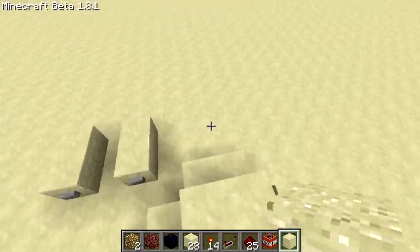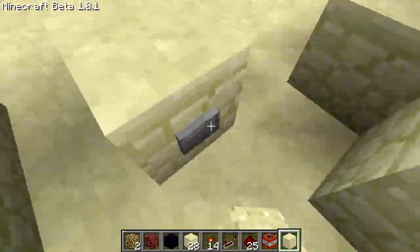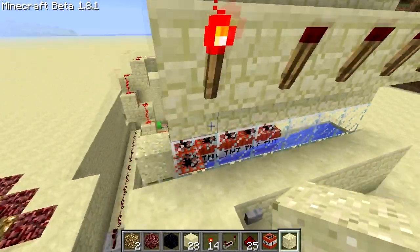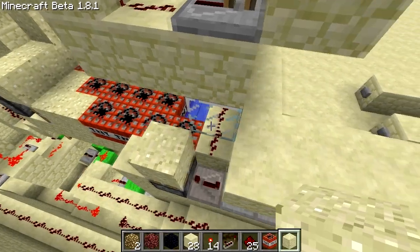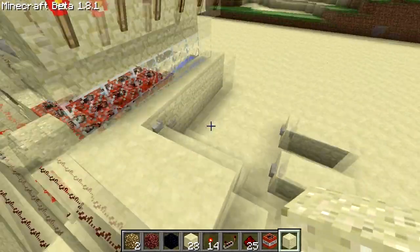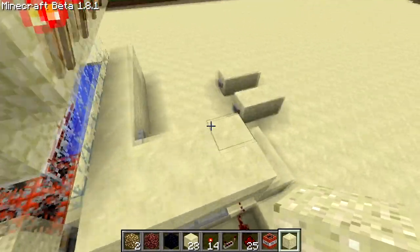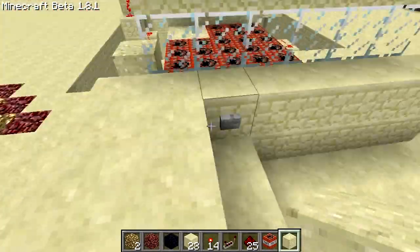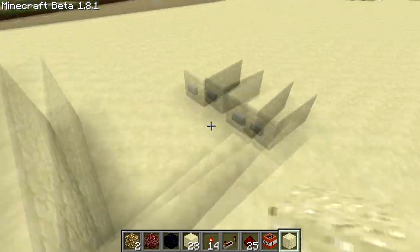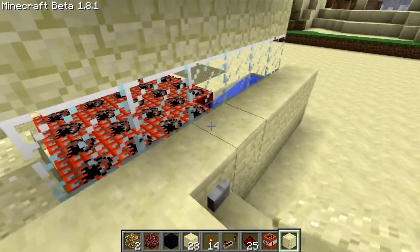So we'll put the sand there, and watch — when I increase it by one, that light goes on and it pushes the first TNT block in. We increase it again: second, third, fourth, fifth.